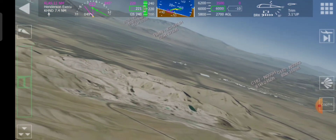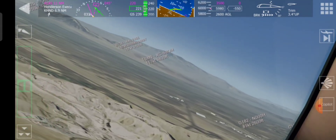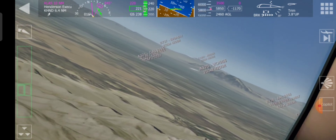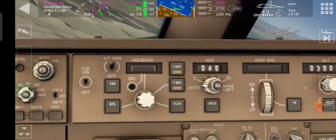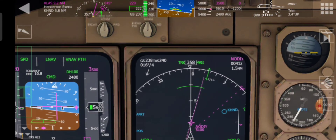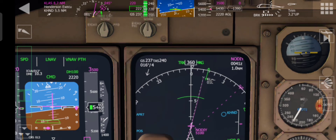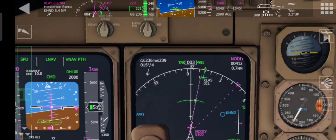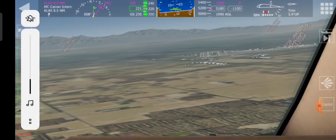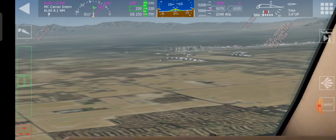Here we go. I'll hit the approach mode in a second. This should take us down to the runway, hopefully. 2,500. We're descending now. Get ready to hit the approach mode button. I'll put the gear down.